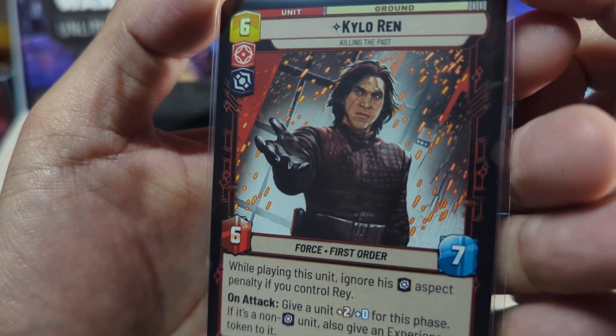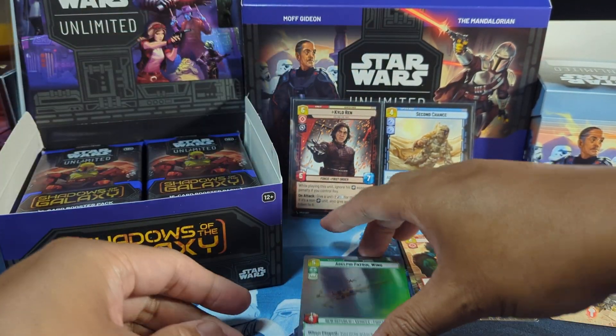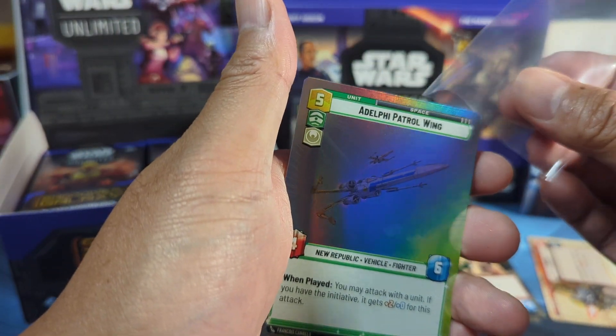Look how old you've become. Let's put him over there. Patrol Wing — let's get this one sleeved up too, just because it's a nice foil hyperspace.